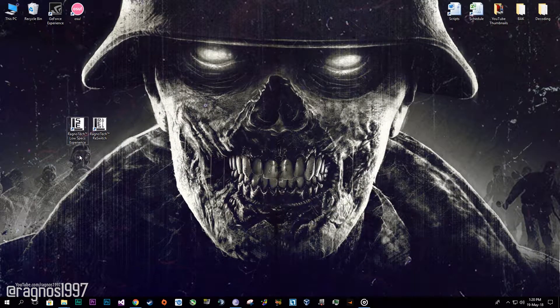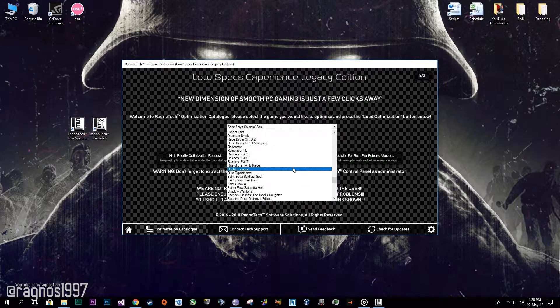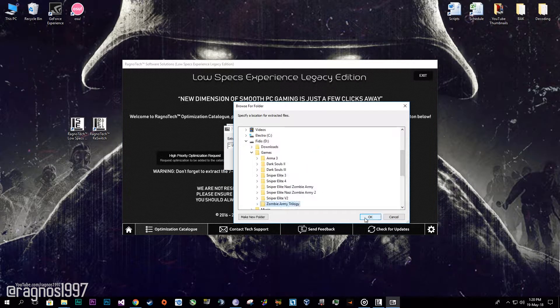First of all, download the Lost Specs experience from my website and then install it. Start it from my desktop shortcut, then go to the optimization catalog tab and select Sniper Elite Zombie Army Trilogy from the drop-down menu. Now press load optimization and extract this package to the folder where your game has been installed.